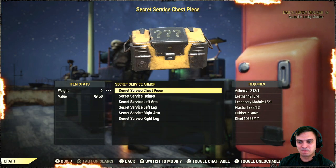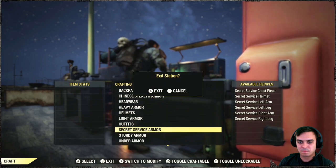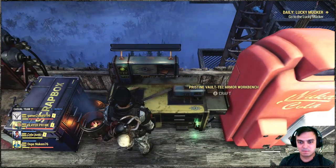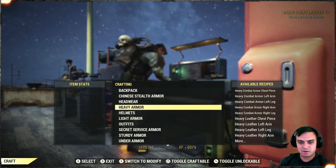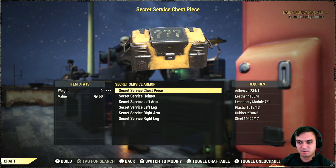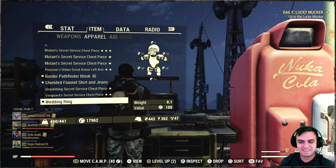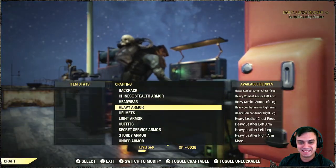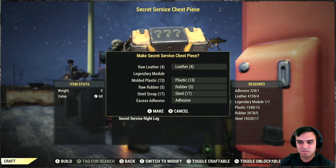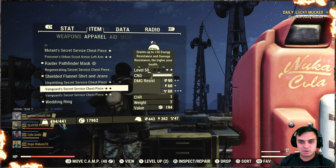Let's go again, five. Vanguard two-star but no unyielding this time. Come on baby, show me some love. Come on! And here goes — none. I got one more vanguard, also two-star. Come on man.